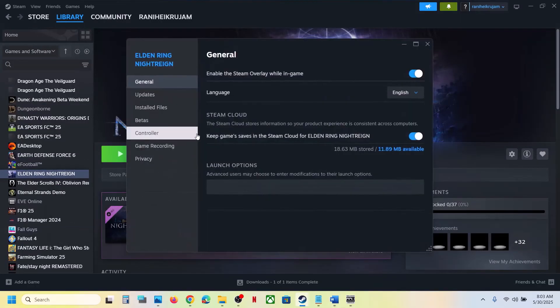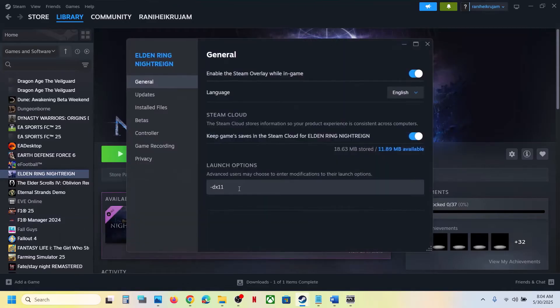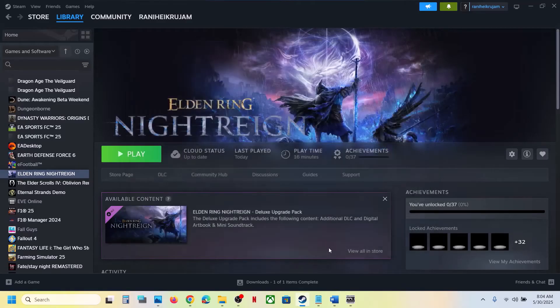The next step is to try DX11 or DX12 in the Steam launch options. Right-click the game, select Properties, go to the General tab, and in the Launch Options field type '-dx11'. Launch the game and check. If still not working, try '-dx12'. If that also doesn't work, clear the launch options field and follow the next step.